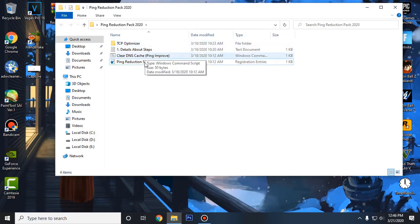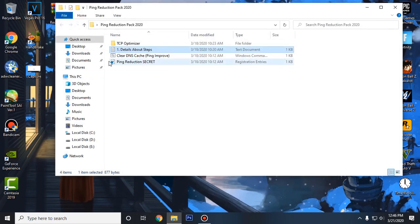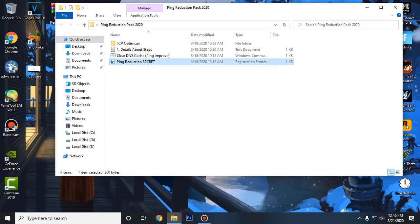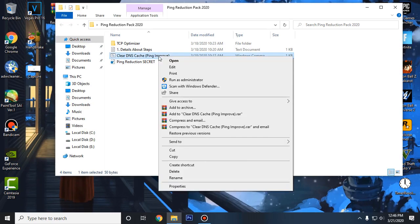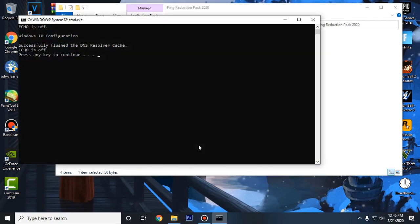If you want to know what these files do, go into the details about steps and it will tell you everything. We are gonna be starting off with the Ping Reduction Secret — right-click on it and click on Merge, then click Yes and then OK. Then for the Clear DNS, right-click on it and click Run as Administrator, and then press any key to continue.